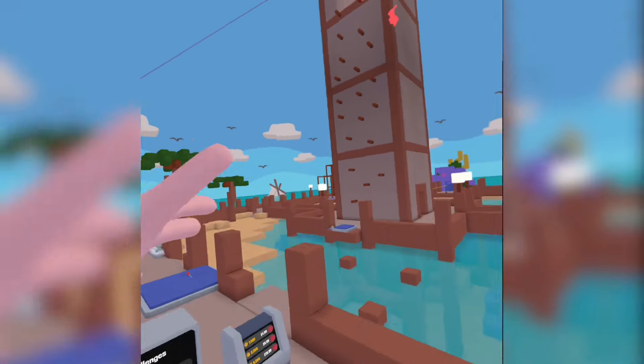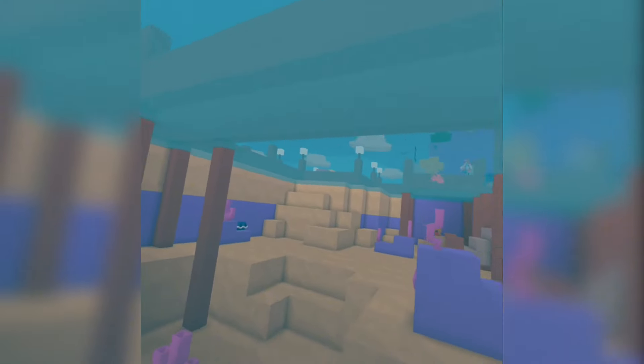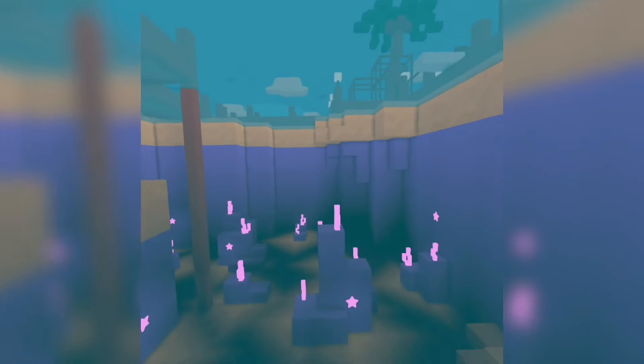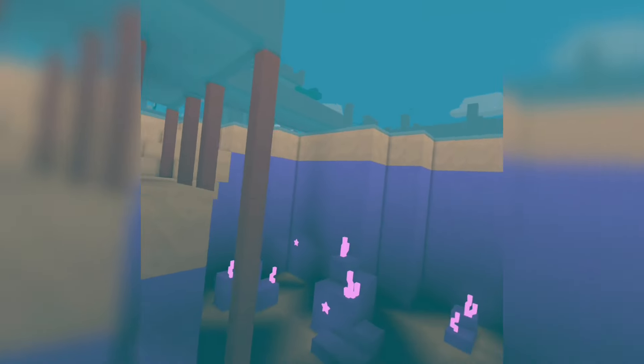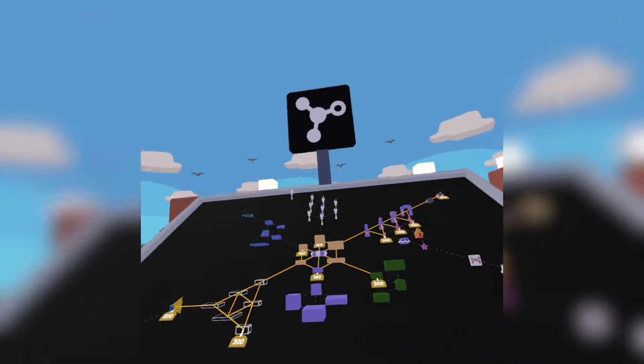With this new ocean update, they completely flooded Playground and made a whole new map. This new water mechanic is basically like Gorilla Tag but unique in its own way because there's different sound effects and stuff. They added glowing coral, a new glowing paint, and they remodeled Playground into a new map with seagulls in the background.